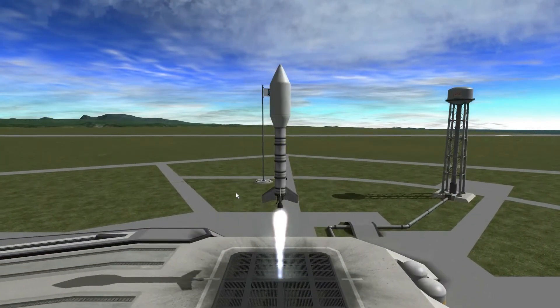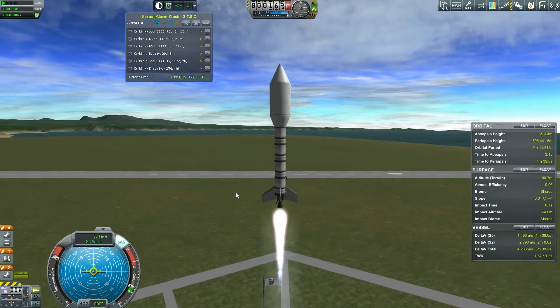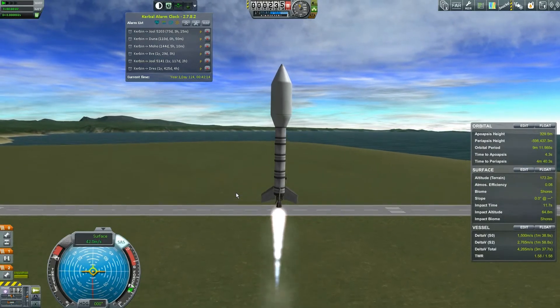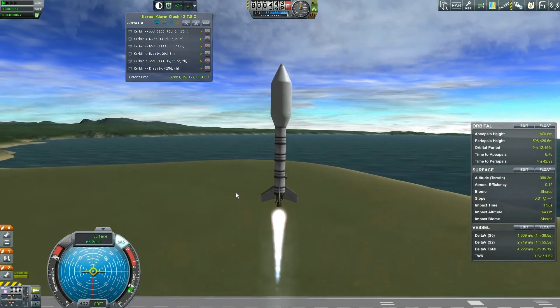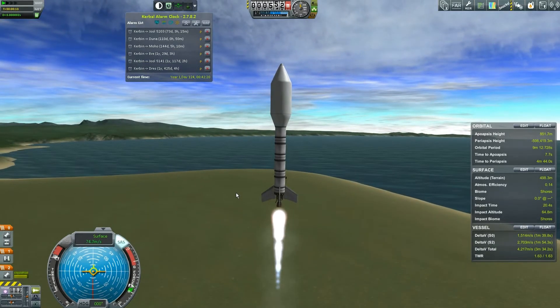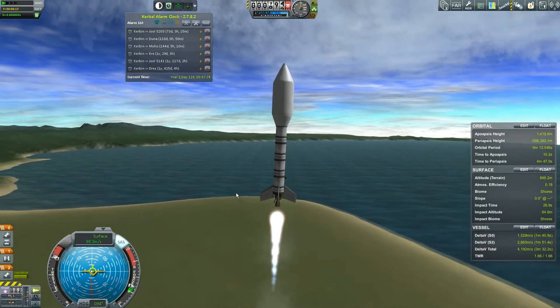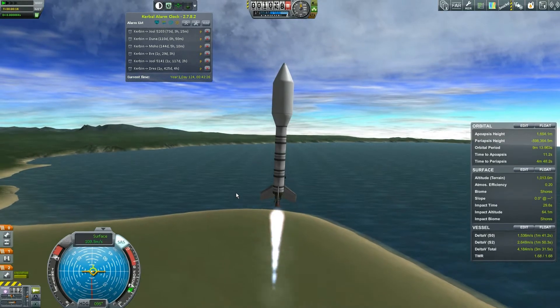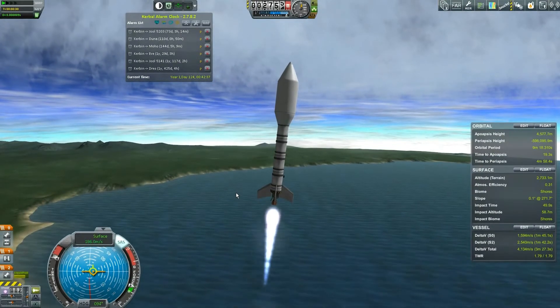Hey everybody, Fifth Horseman here playing more Kerbal Space Program. We are launching a ship — the SOI Lever, as I'm calling it — ideally up into the far reaches of space. Its entire job is to leave Kerbin's sphere of influence and, ideally, get some science back from it.